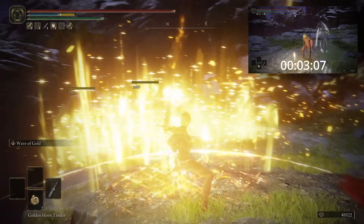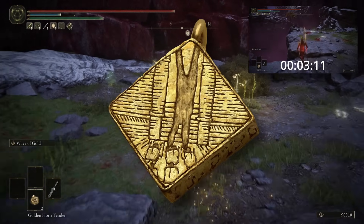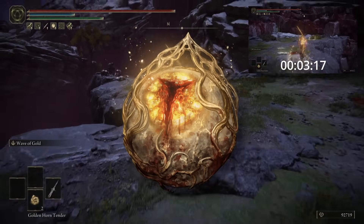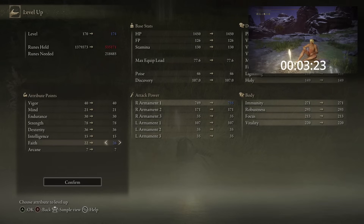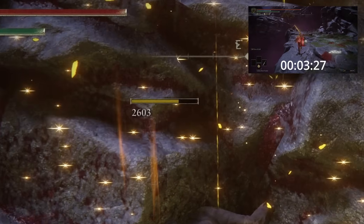There are also several Talismans that will increase your Faith, such as the Two Finger Heirloom Talisman, which raises Faith by 5 levels, or Marika's Saw Seal, which raises Mind, Intelligence, and Faith by 5 levels but increases damage taken by 15%. So just use whichever combination of Talismans you have available, along with upgrading your Sacred Relic Sword and levelling up Faith. As long as you deal at least 2,023 damage per hit, you are good to go.